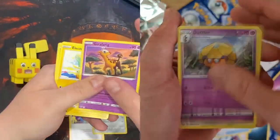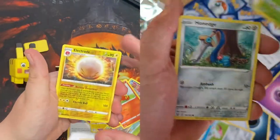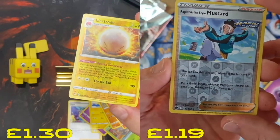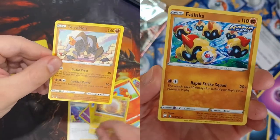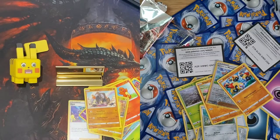Okay, nice and quick. Again to the reverse. I've got an Electrode here — reverse holo rare, very nice. I've got a bit of mustard. You've got a bit of mustard for my Electrode. Okay, and the reveal — basic again. Well, what can you say? You all can't be winners.